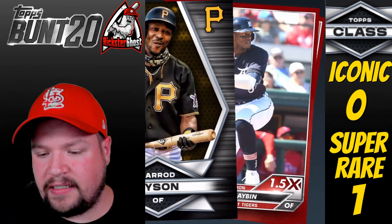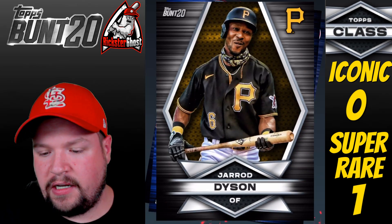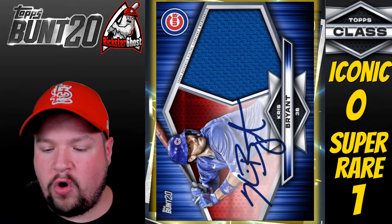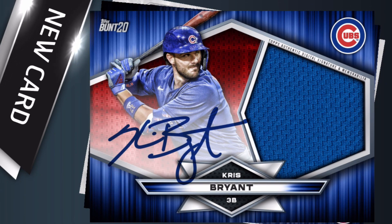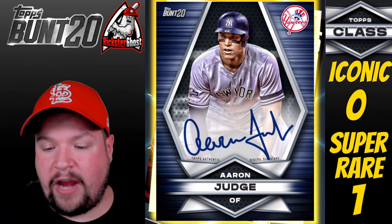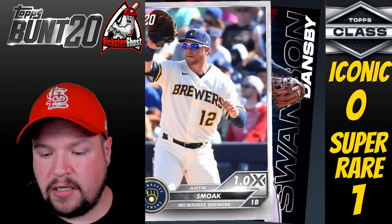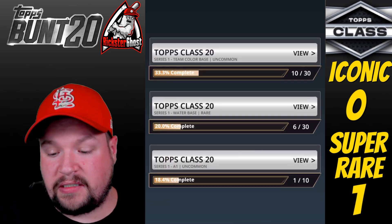Last pack of Box 1 — Gerard Dyson, Adam Eaton Team Color Base, another Gerard Dyson, and then our first auto! Chris Bryant Team Color Auto Relic — that's a rare card. Then an Aaron Judge Team Color Auto, and another A1 card. That wraps up Box 1, and we've made some solid progress toward a lot of the sets.